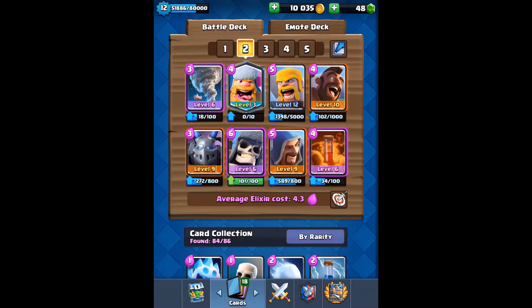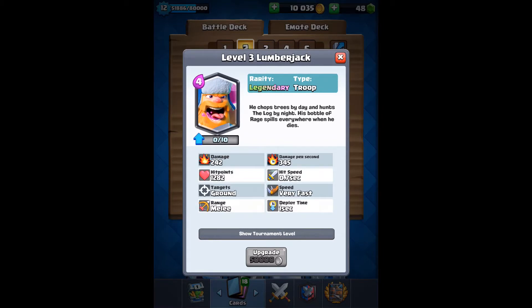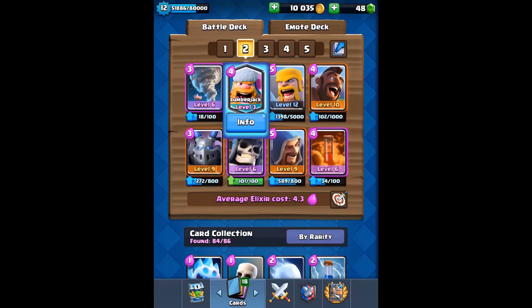Since I do use him the most, it's probably my most efficient upgrade. Unlucky giant skeleton — if the lumberjack wasn't in the shop, he'd be level 7 by now, but Supercell made me choose between them. Anyway, there we have it — level 3 lumberjack! Been waiting a while for this. Thank you for watching, remember to subscribe if you haven't already, hit the like button, and I'll be back soon with another video. Thank you and goodbye!